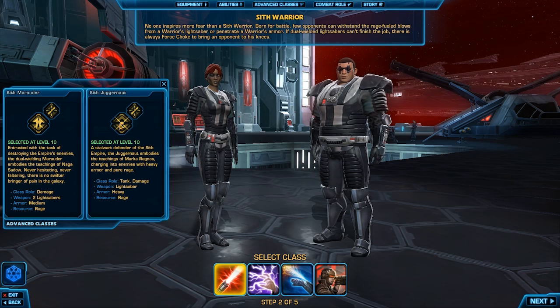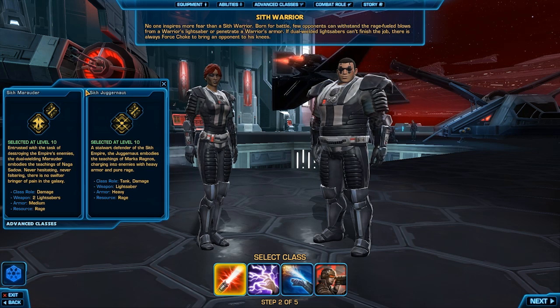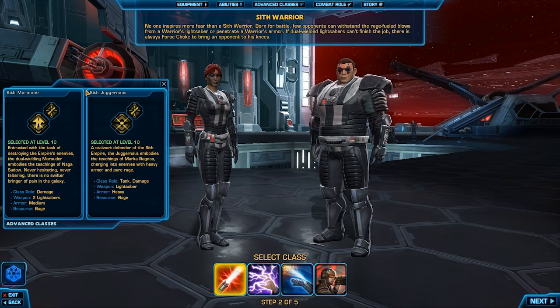So once you hit level 10, you most definitely have to make up your mind and choose wisely. I believe that right now in the beta, there is the opportunity to change your advanced class — but it is only a one-time deal, and after the first time you change your AC, it will be very, very hard to change it again. So you should probably think about what you want to do, maybe read on the internet, watch some videos, and figure out what you want to play before you choose your AC.